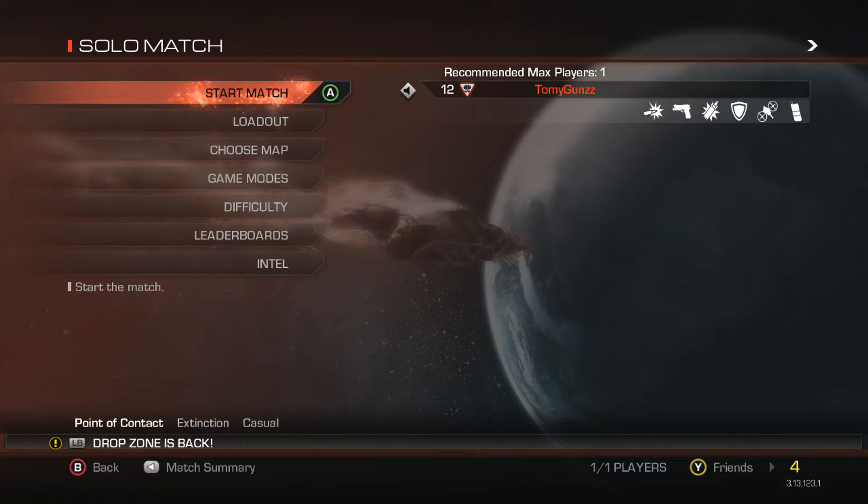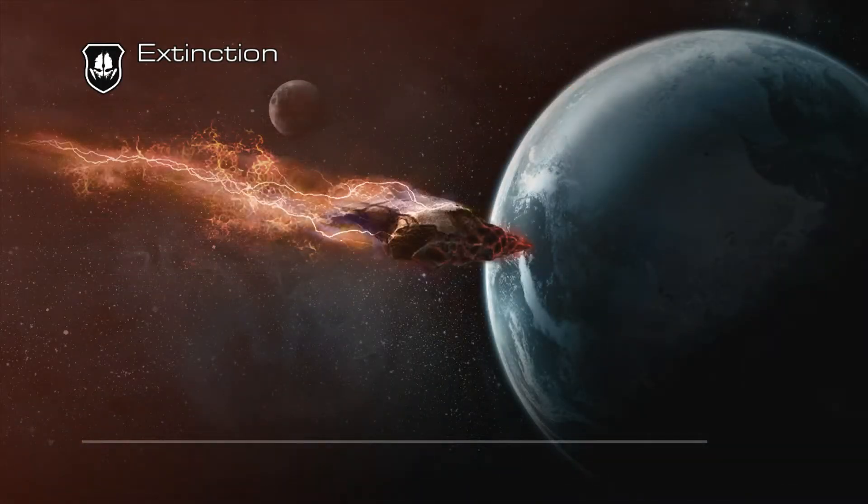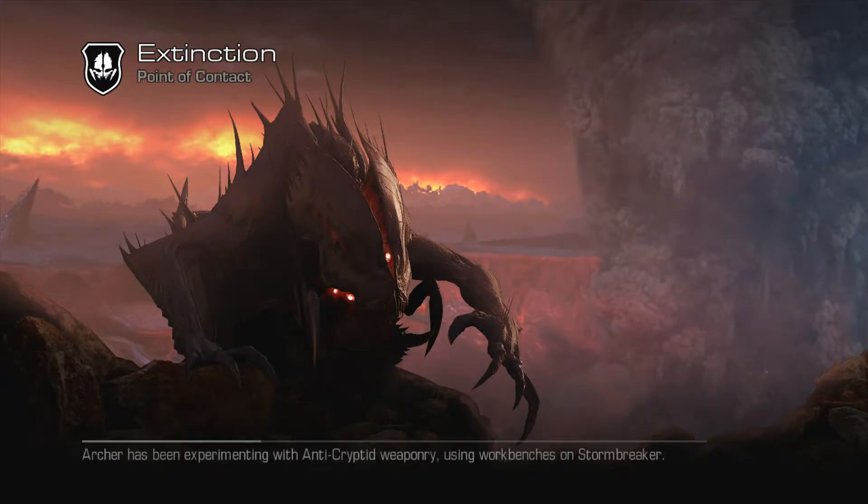Hi guys, V here from VTL Gaming and today we are in Call of Duty Ghosts Extinction mode. With the release date being announced for the 4th DLC Nemesis, I want to recover what came before it and what leads up to this. Nemesis adds multiplayer maps, but we also expect it will add the final chapter to Extinction mode.